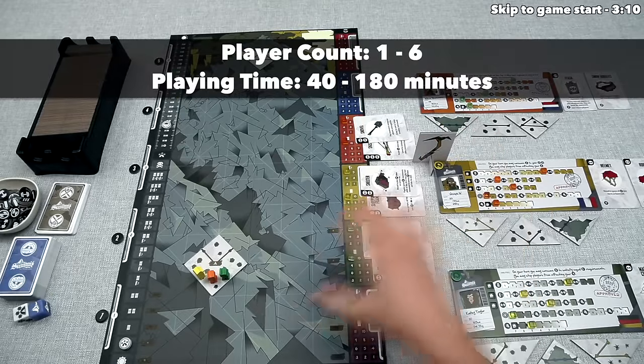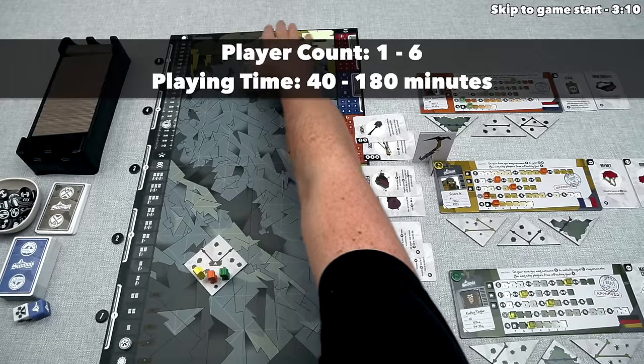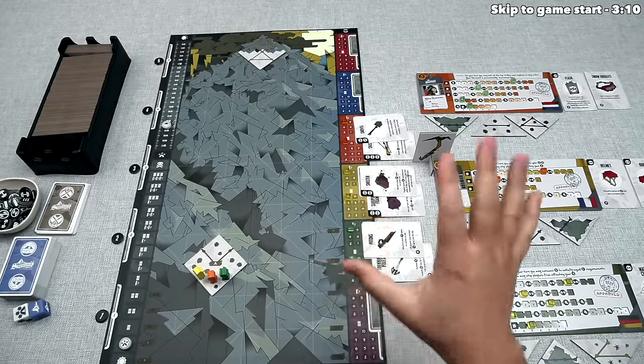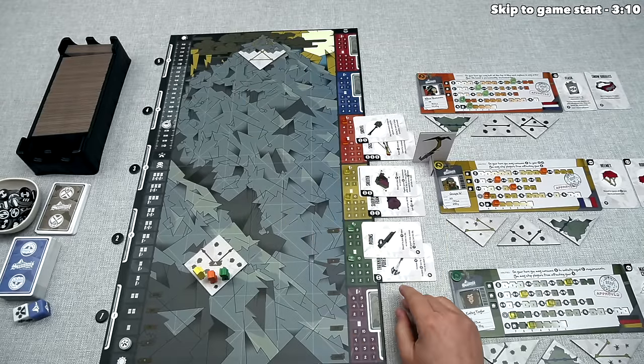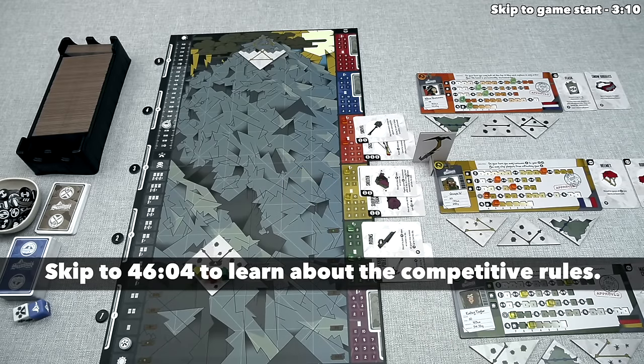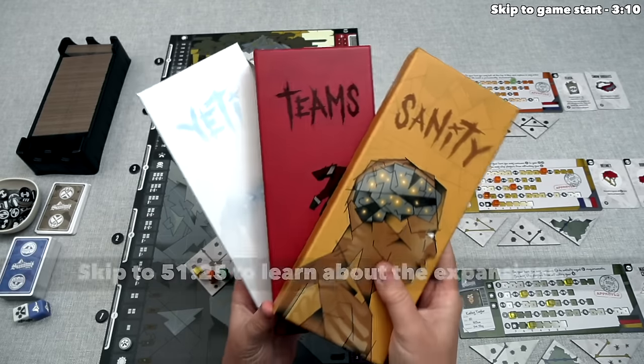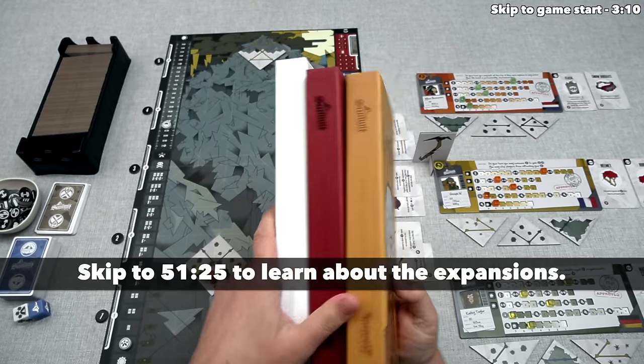Let's start with a brief overview. In Summit, players are ascending this mountain and then heading back down again. Today I'll be highlighting the cooperative way to play. There is also a competitive way to play, which I'll briefly discuss near the end, and there are three expansions I'll give brief overviews for at the end of the tutorial as well.